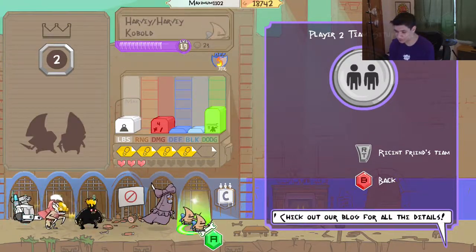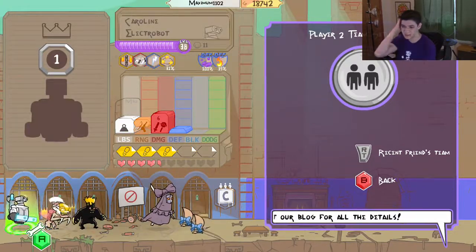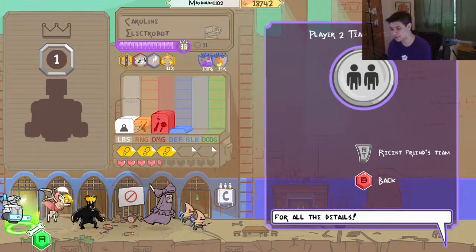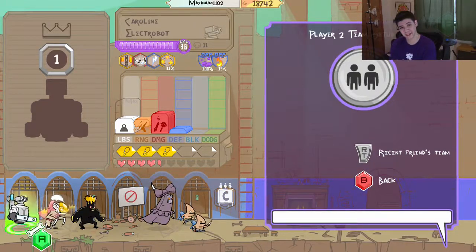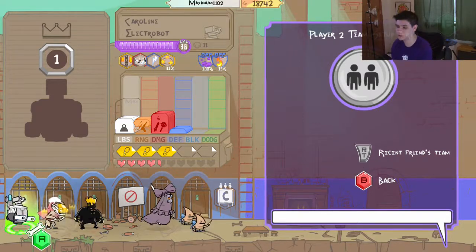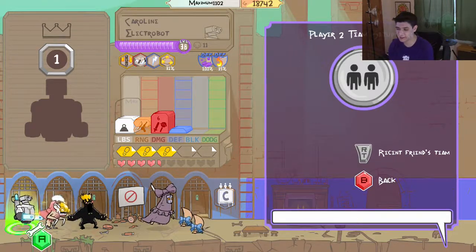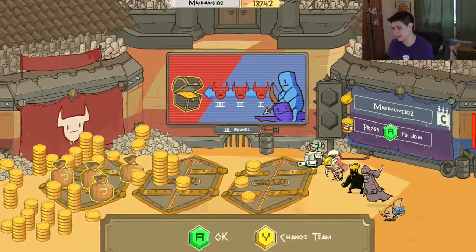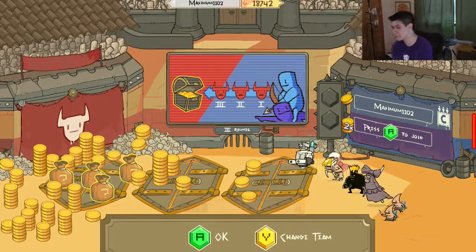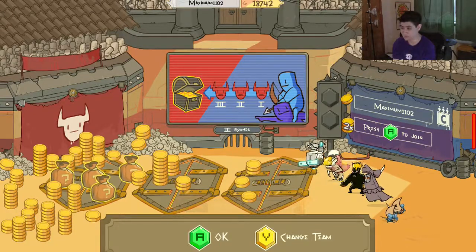However, we do have a somewhat balanced team here — I've had far worse teams than this. I figured I'd make this an episode since there's not really much else to do and I didn't feel like wandering the world map. So let's go ahead and head into the pit and see if we can win with an electrobot, a vampirist, a hair troll, a wraith, and some kobolds. Let's hop right into that.